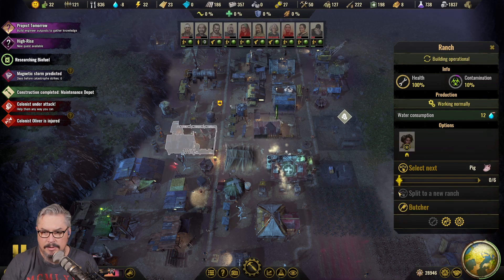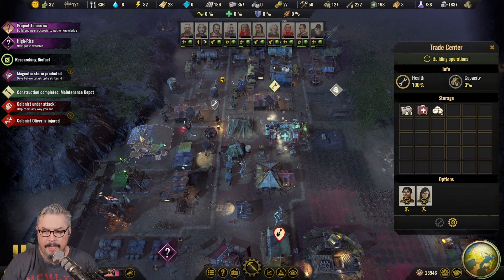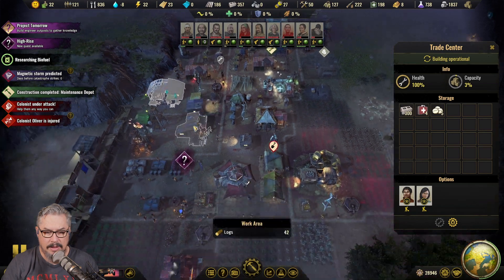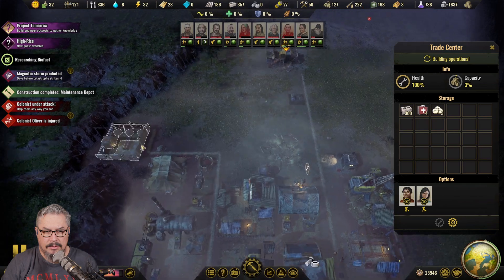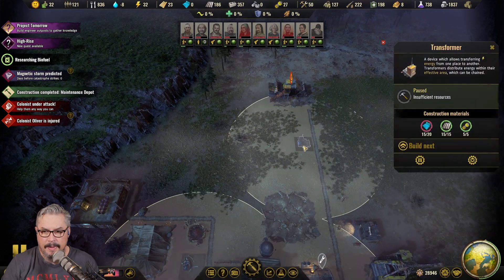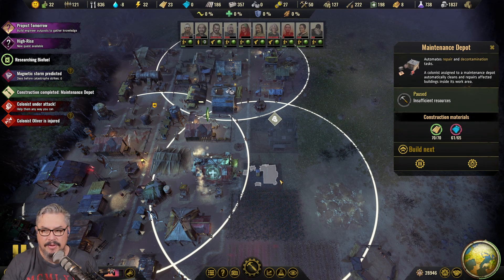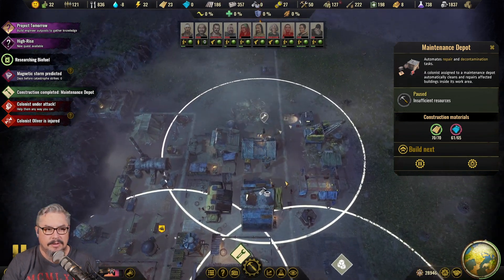Two sheep, two pigs. I have no idea what keeps happening to chickens — I would have thought they'd be in here but we must either cook them or eat them or something. I want to get them into a farm. There are so many things to manage right now — I'm doing my head in. I can't get enough resources to make everything and it drives me insane, but we'll get there.